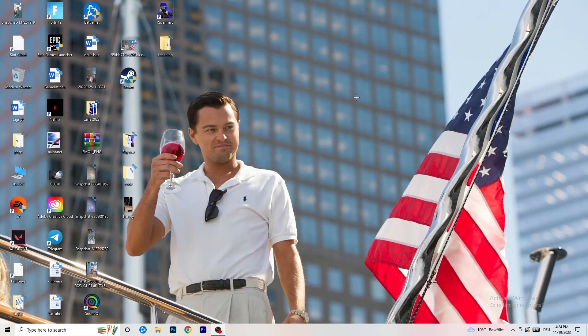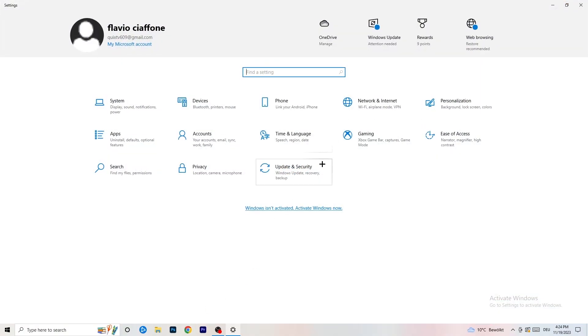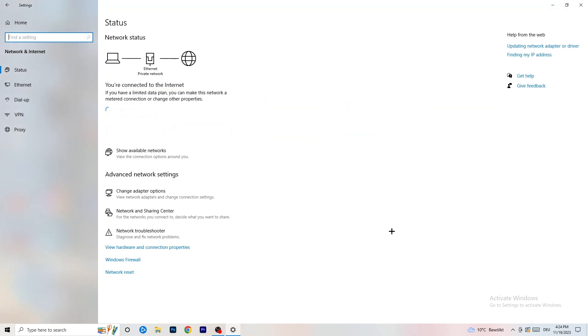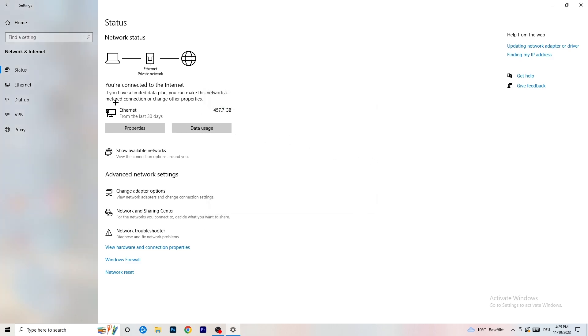Next, click on the Windows symbol in the bottom left corner or press the Windows key, then go to Settings. Click on 'Network and Internet.' There are a lot of things you can do here. First, click on 'Network Troubleshooter' — Windows will detect any problems related to your network and try to solve them. I'd recommend running it for all network adapters.